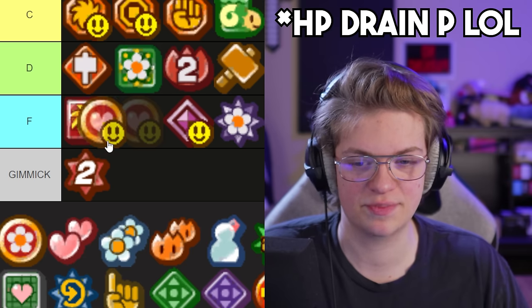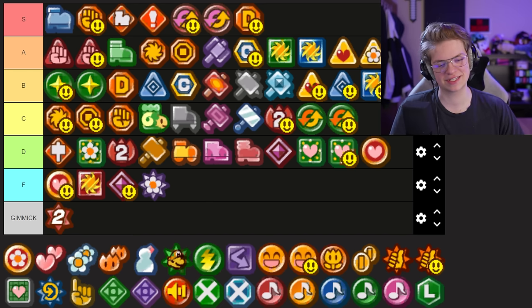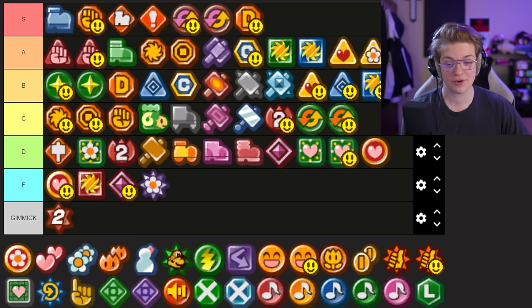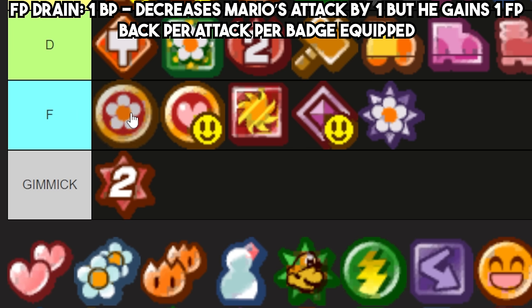HP Drain P I think can get top of F — HP Drain P sucks. Once again, partner health is less important than Mario's health, and there's really no reason to ever use this. FP Drain also doesn't work very well, probably even less than HP Drain, because at that point you're not even healing Mario and his strategy isn't sustainable.